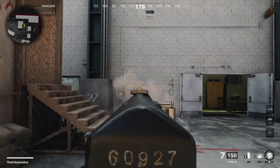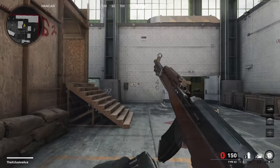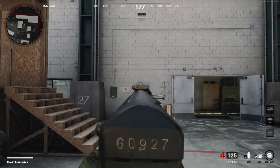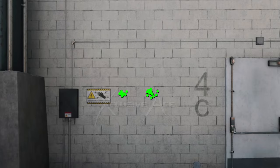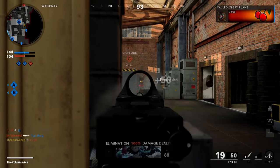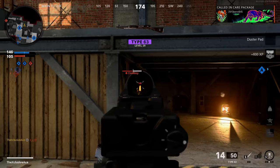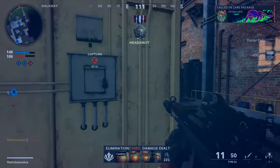Looking at our recoil pattern on the wall, this gun is pinpoint accurate without any attachments. However, there is a ton of visual recoil, so it looks like the gun is bouncing all over the place — you just have to trust that bullets are going to the center of your screen. It's also worth noting that barrel attachments boosting rate of fire will widen the recoil pattern, since there's less time for the gun to recenter between shots.